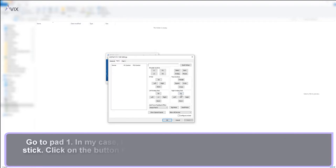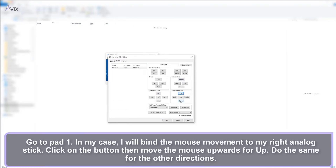Then go to Pad 1. In my game, the right analog stick is the camera controls, so I will bind my mouse to it. Click on the Up button then move your mouse upward. Do the same for all the other directions.